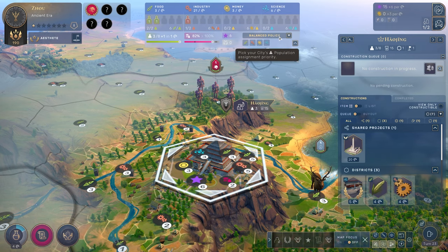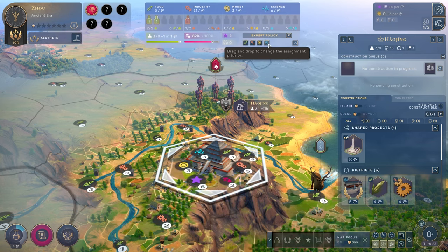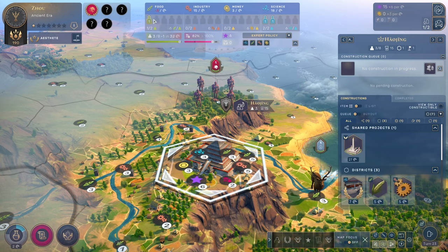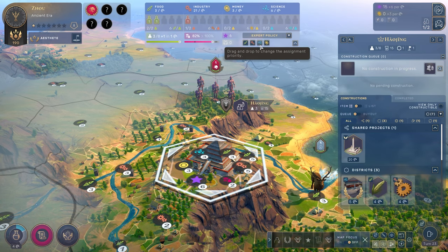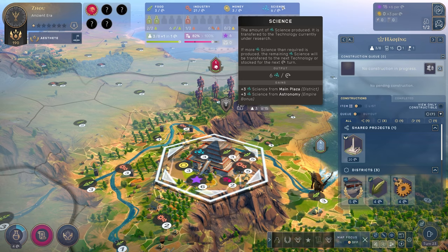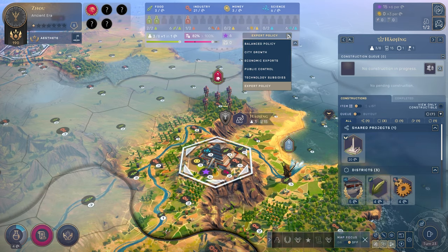We're going to look at the balance policy — the default that assigns POPs whenever you generate them. I'm going to switch to expert policy, which lets me choose my own prioritization. With expert policy I can prioritize science and it will fill science slots first, then food, then industry, then money. In the early game I like to prioritize food first, then industry, then science, then money — because science gives you the leg up to build more constructibles, and it's more important than money early on.